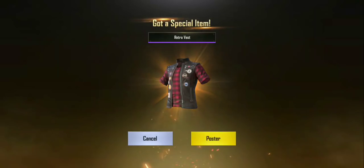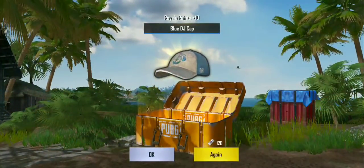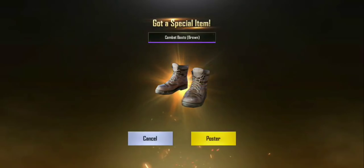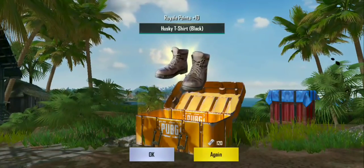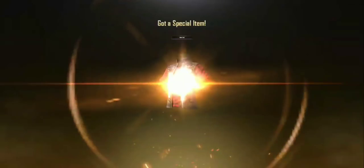The decent thing is, any of these that we get duplicates of, we can go ahead and dismantle them for silver frags. Okay — retro vest, not what I'm looking for. We have the retro boots to match — I guess we semi have that set. I think there's a pair of jeans that also go with that. And we got the combat boots brown, so we are getting some new items. These are testers though, we already know we can dismantle that.